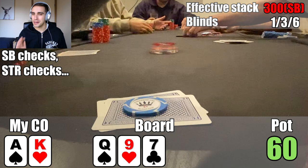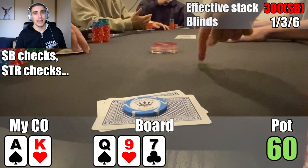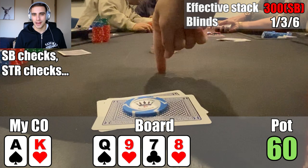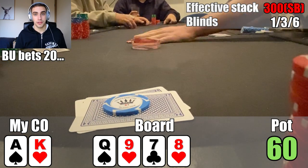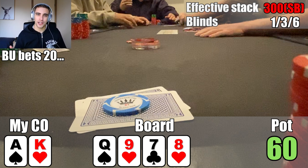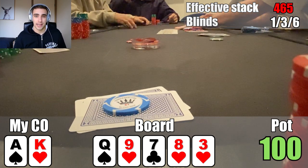The action checks to me and on this board into three different people, not really trying to bluff — I go ahead and check, as does the button. We get a free turn, which is the Ace of hearts. The action checks to me again. Still just trying to get to showdown with my Ace high, I check it to the button. They go ahead and bet 20, both the small blind and the straddle fold. I think we have a bit of showdown value with Ace King here, knowing the button calls pretty wide pre-flop and will have a lot of random table bluffs. So I throw in the call, heads up to a river, which is the three of hearts.